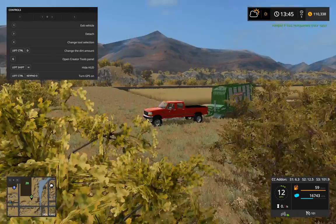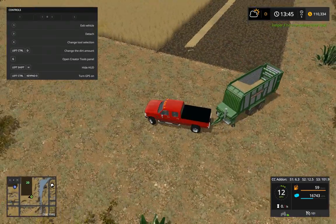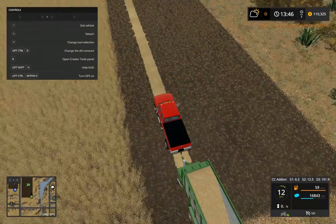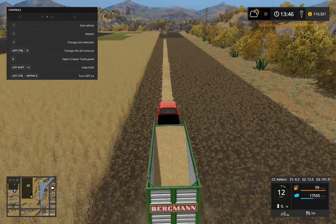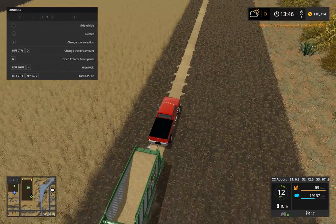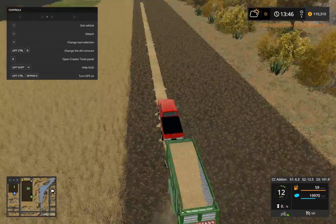I know this isn't realistic, but I'm kind of collecting straw right now. I'm hoping to get into livestock, so it kind of needs straw. This is going to be our farm truck, because this acts like it has a PTO but it really doesn't. So it works nice and it can go fast.